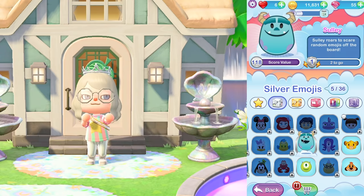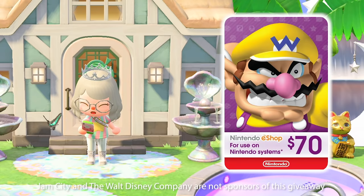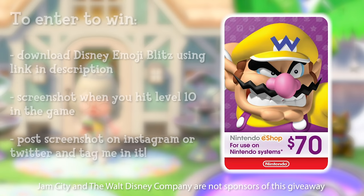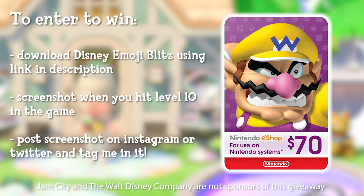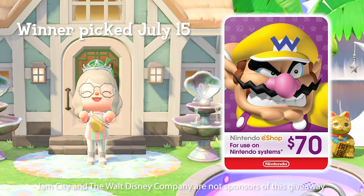There is also a variety of emoji categories, including silver, gold, rainbow exclusive, as well as story and villain emojis. The emojis you earn in-game can also be used to send to your friends. I will be giving away a $70 Nintendo eShop gift card to one lucky viewer. To enter, you must download Disney Emoji Blitz using my link in the description, play the game, and screenshot when you get to level 10, then post the picture on Instagram or Twitter and tag me. The winner will be picked in one month from today, and I will announce who wins in a YouTube community post and in the description of this video.